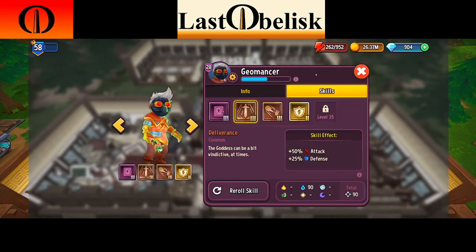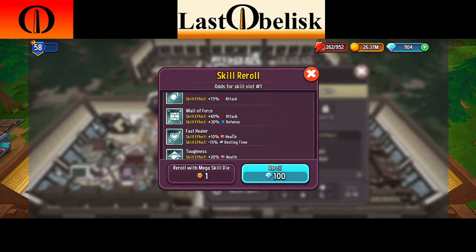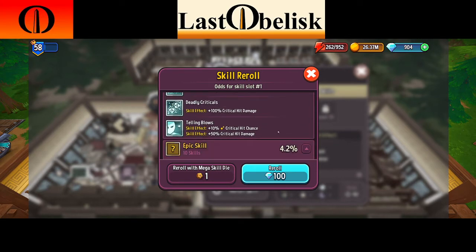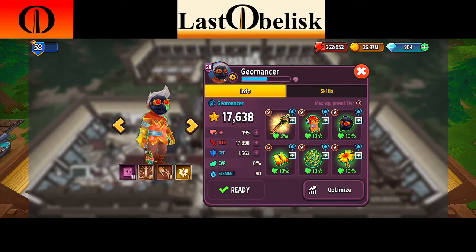There are different kinds of skills — some are better than others. Try to roll for what you want; if you get something good, stop there. Don't go crazy spending a lot because it's really not worth it. Once you figure out how much percentage attack each character has, that's where you want to start working. For this geomancer it's over 300% attack total.